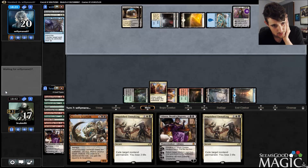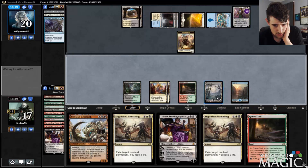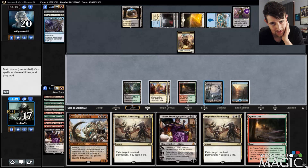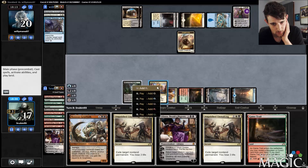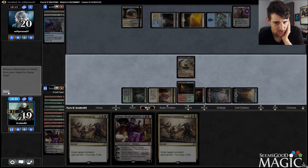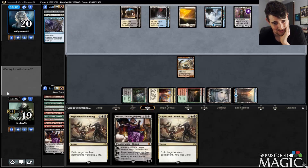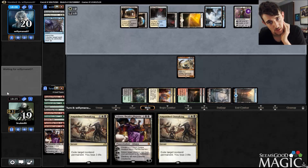Gideon — make a guy with Gideon I assume. I'm going to Gearhulk, kill the Knight-Ally, and play a Game Trail just to give me a little more mana. If I draw an untapped land, Liliana into Anguished Unmaking isn't the worst. They somehow killed this Gearhulk without a Cast Out — that's pretty good for me even if they do Cast Out it. If they Anguished Unmaking it, that's where things get annoying.